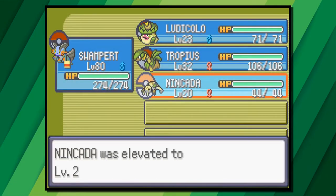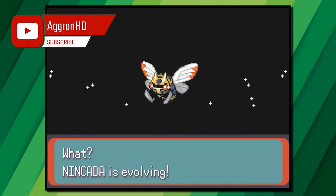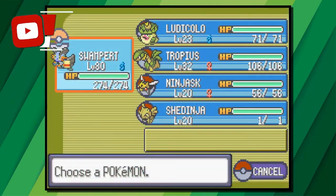When it's finished evolving into Ninjask as normal, if you have a look in your Pokemon party you'll notice that Shedinja is there as well, and that the Pokeball that was in your bag before has disappeared.